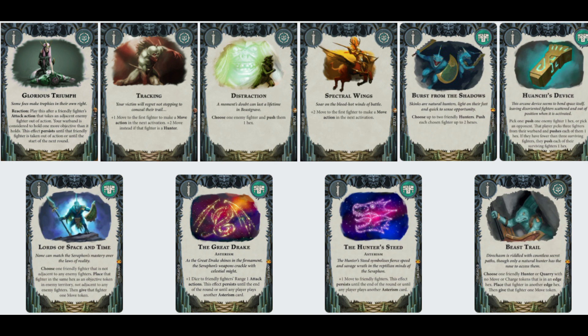And my favorite ploy of theirs: Hornchin's Device. Pick one: push one enemy fighter one hex - like a distraction. Or pick an opponent - that player picks three fighters from their warband and pushes each of them one hex. If they have fewer than three surviving fighters, they push each of their surviving fighters one hex. That is really good. If somebody's standing on all three objectives, they have to push three people. You can really ruin someone's day with that card, and I think a lot of people are going to be taking it.